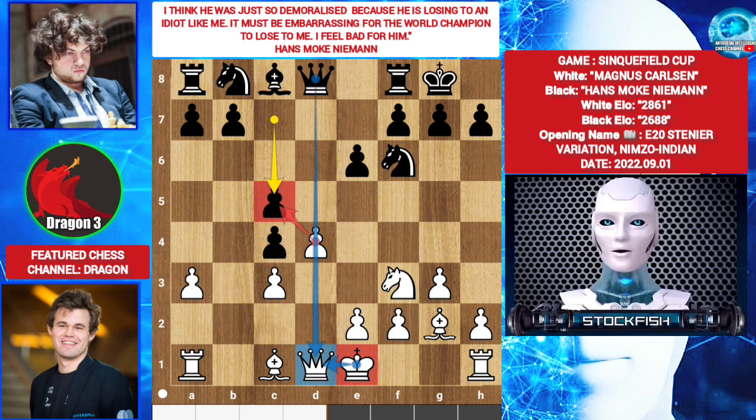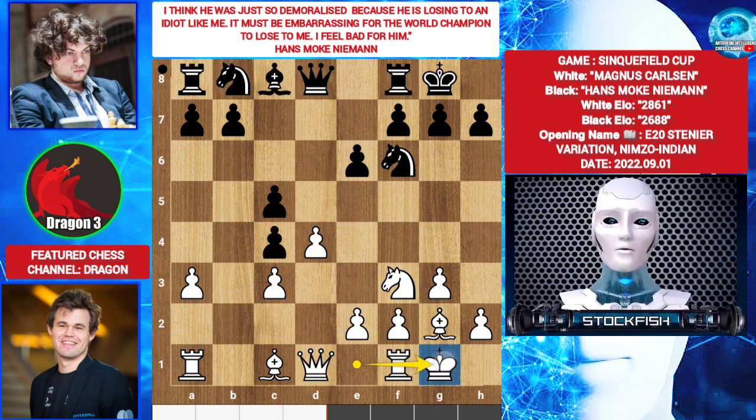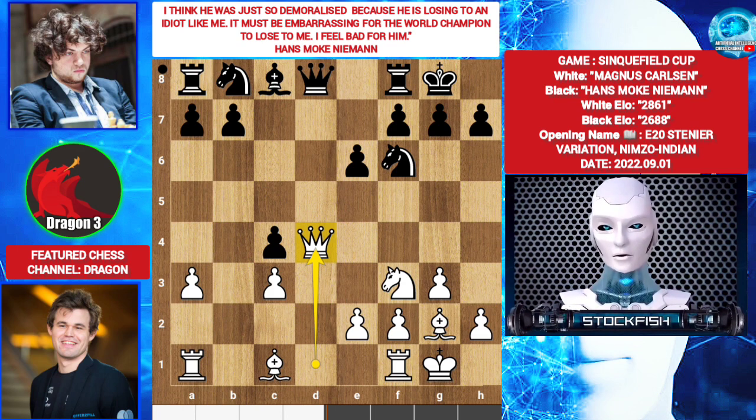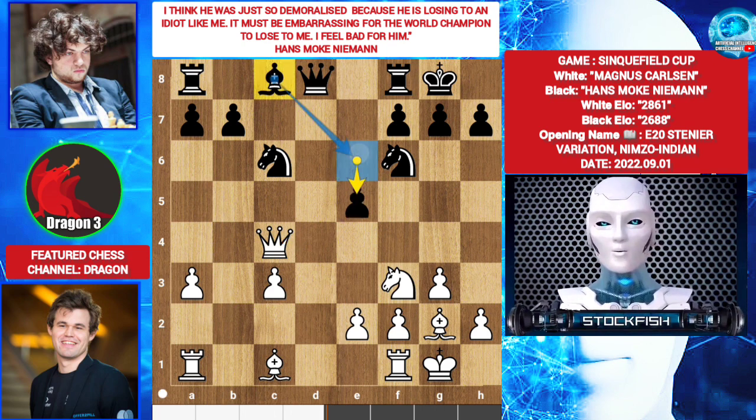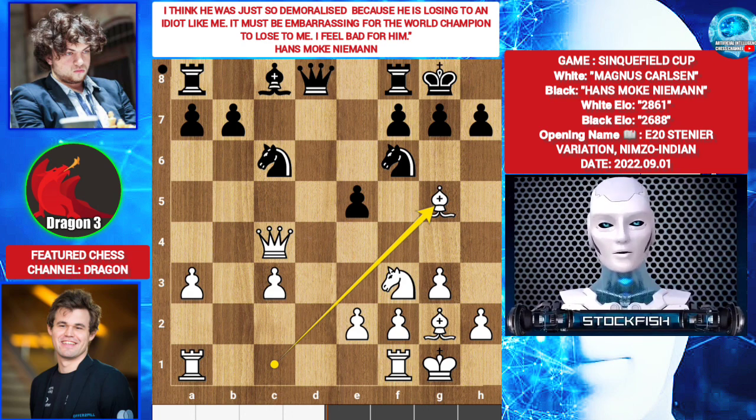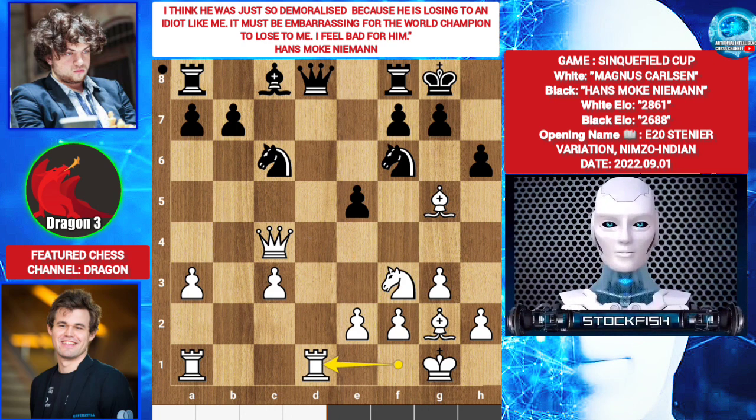So castles. c takes d4. Queen takes d4. Knight c6. Magnus played queen takes c4. e5, threatening to play bishop e6. Bishop g5. h6. Rook d1 by Carlsen. But rook d1 is not so good — best move was bishop takes f6, queen takes f6.